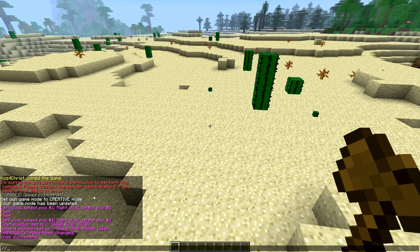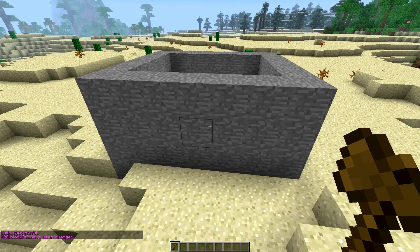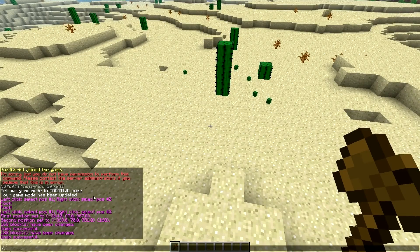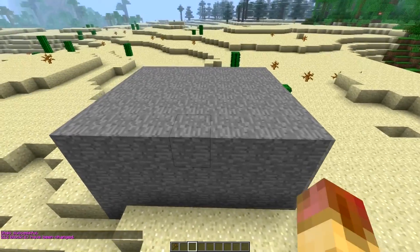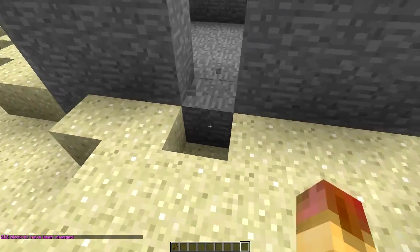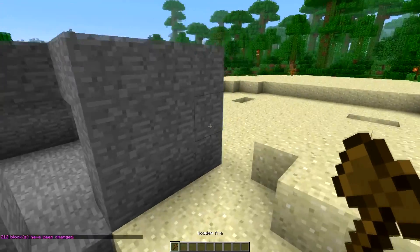Another fun command: if you want just the walls of your selection, you can do '//walls' and there you go. Undo that. And if you want just the outer box, you do '//outline' — that gives you a hollow box.